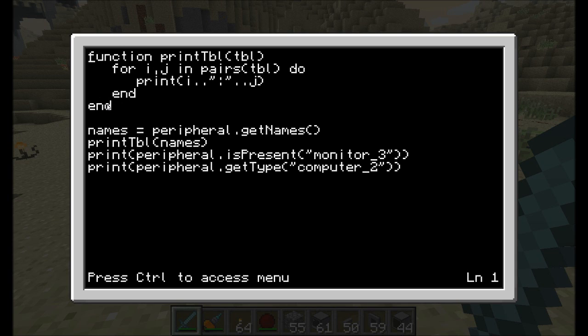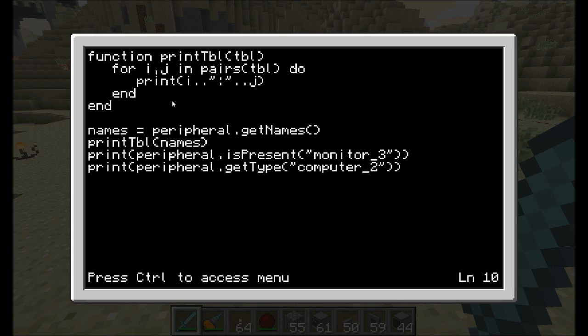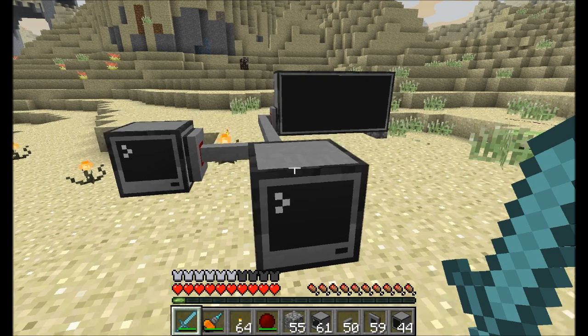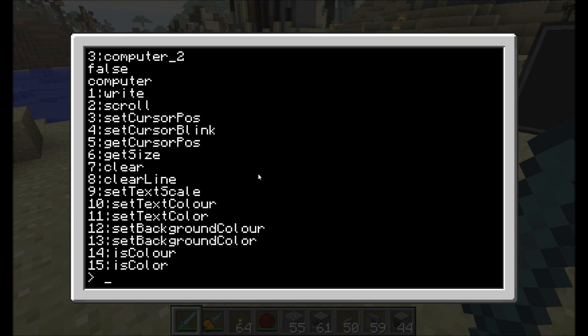Now if you wanted to, you could say, hey, I've got all these different peripherals hooked up. They're all stored in the names variable, so I could check names bracket two — which one is that? I can print out that it's monitor two and I can determine the type. So in the code I can say, that's a monitor, I know what I can do with that thing. But maybe you don't know what you can do with it. So let's use peripheral.getMethods(), which will return all the methods in a table. Running the print table command on methods gives us: scroll, setCursorPosition, setCursorBlink, getCursorPosition, getSize — all the stuff you can do on a monitor. You can check whether it's a color monitor, set the background color, text color, text scale, and clear it.